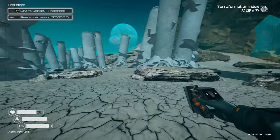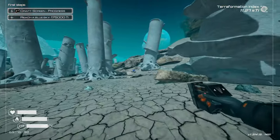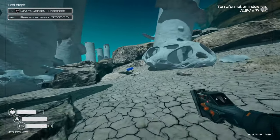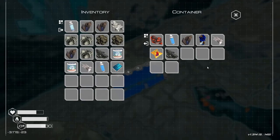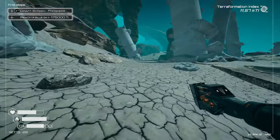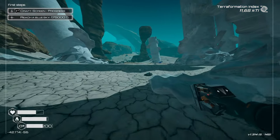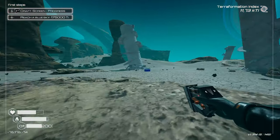Two blue boxes - one of them being there and one of them to the right. Let's first check this one out. Typically when I empty out a box I want to be picking up, but you never know. Blueprint chip and water - definitely taking that. Iridium, yes. The rest we leave for now because it isn't that important. This looks like a cool area.